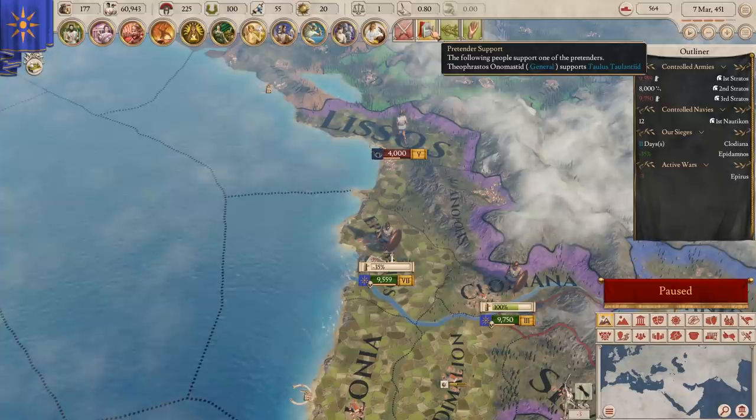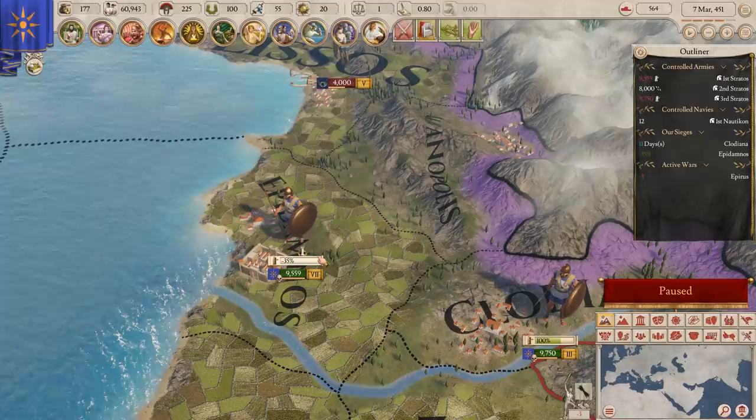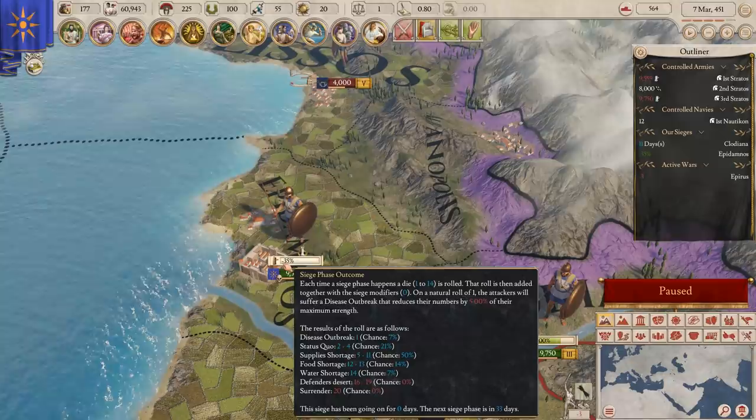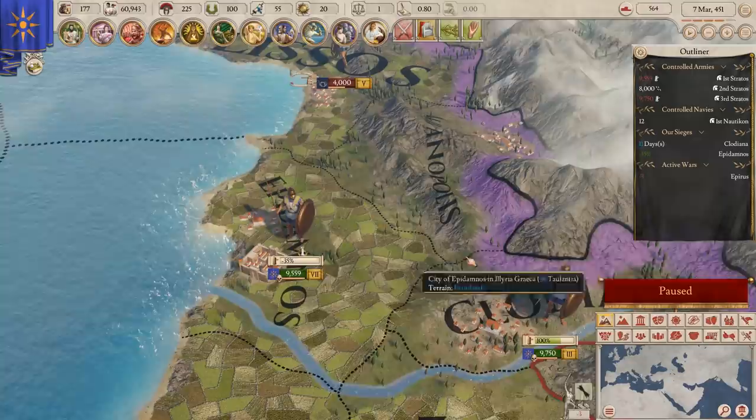Currently this is our siege. The way sieges work is that this bar fills up over time. When it gets full, there is a chance we take the province — right now minus 35% because the fort is defended. When it fills, it goes back to start with a better chance each time. Over here with no defenses, the first time it ticks up we have a 100% chance to get the province. Pretty simple.